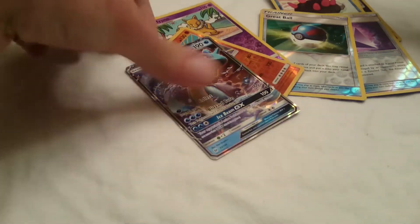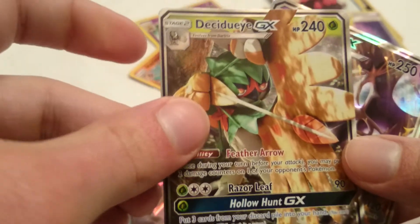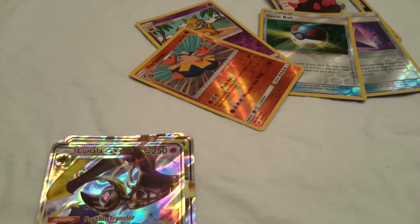So we got a Lapras GX, a Decidueye GX, and a Lunala GX. That is awesome. Alright guys, like the video if you liked it. Comment and subscribe and I will send you a code card. Thanks so much for watching. Until next time.